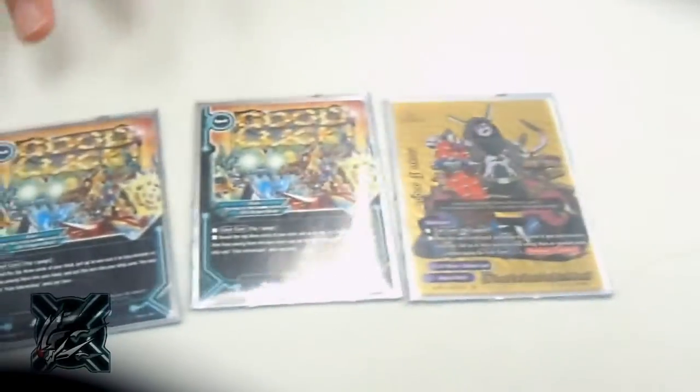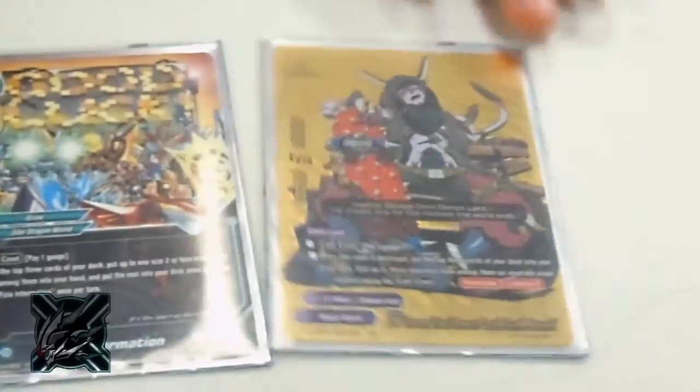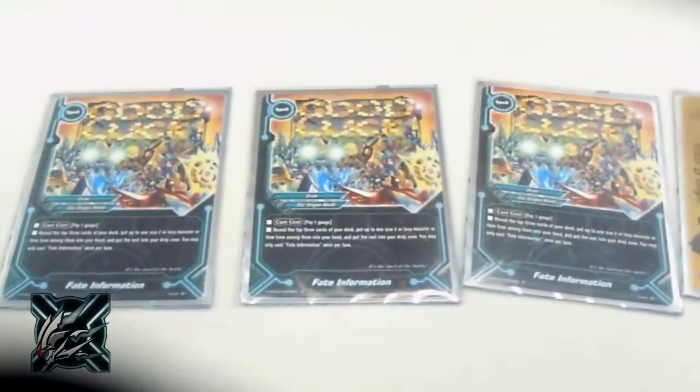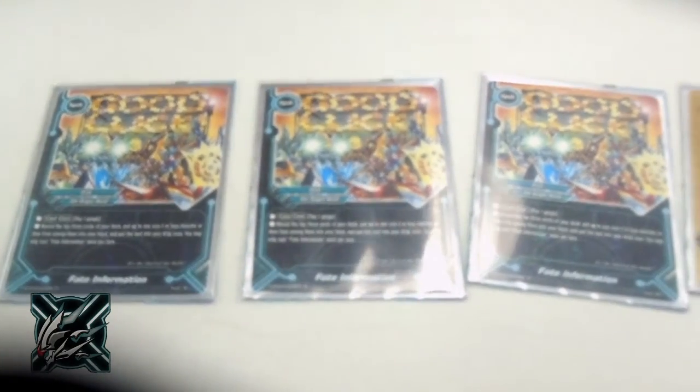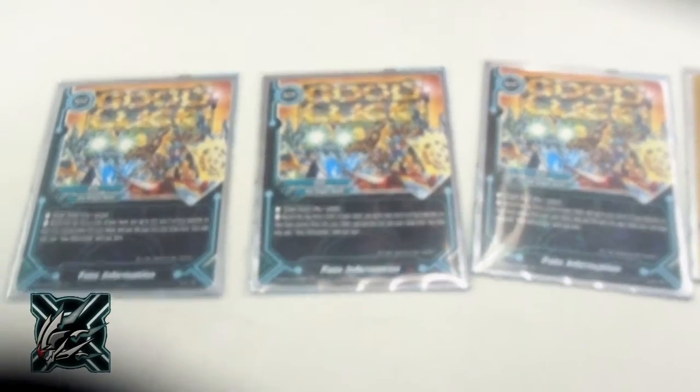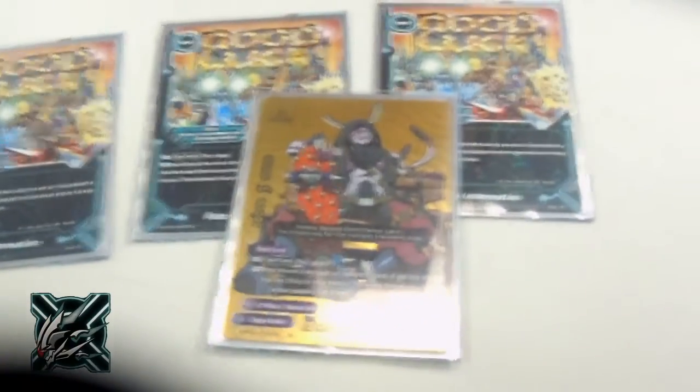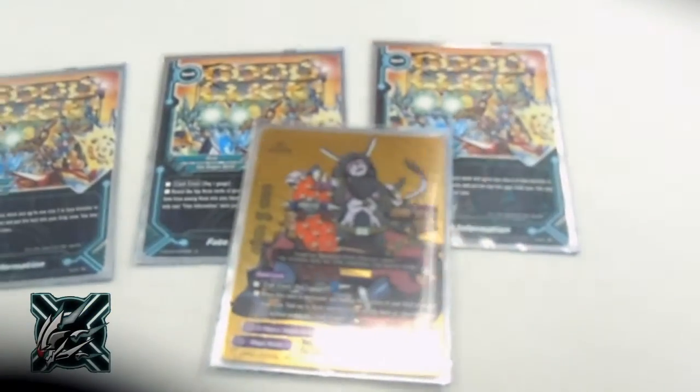I also run 4 Fate Informations. What is Fate Information? You reveal the top 3 cards, then add a size 2 or less monster or item back to your hand from the drop zone. This is how I initially get all my Drago Arms into the drop. And when I have this one on the field, he counts as a wall — he shields for me. Top 3, I can count anything for free.